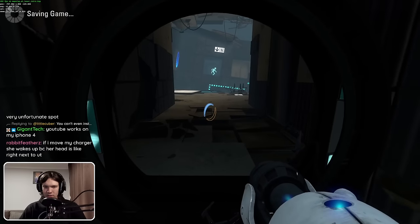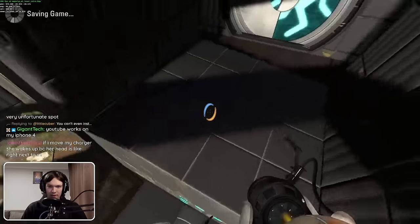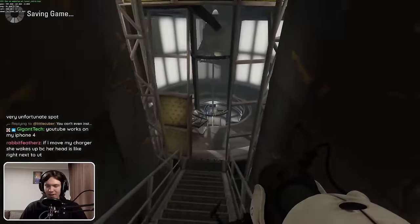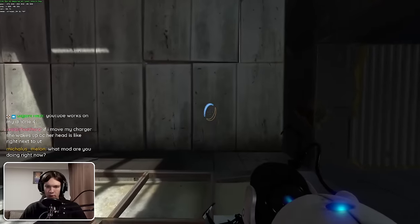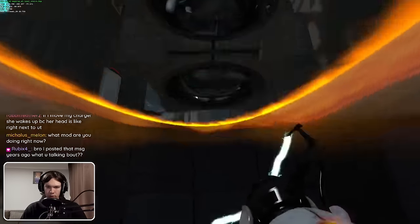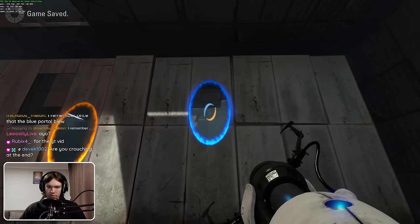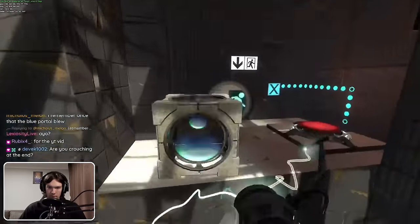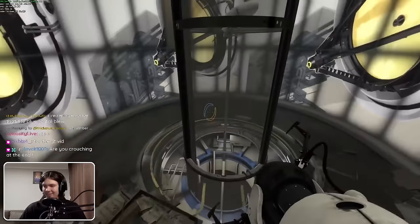Let's see if this works. I'm actually kind of scared. Oh! I got on top of the block. I have an idea — what if I put blue there and then orange here? I'll get pulled through and then I can fling back. Let's f***ing go! That was kind of cool.